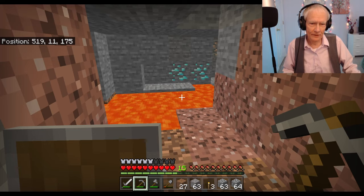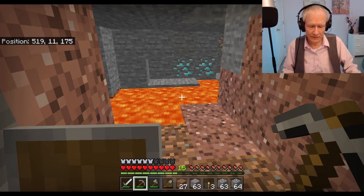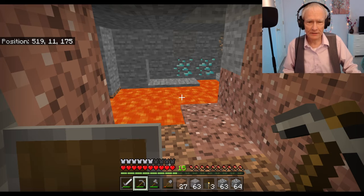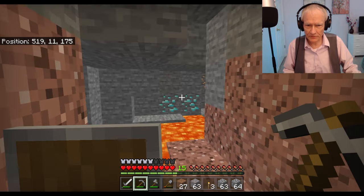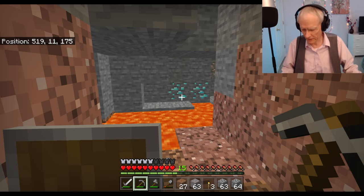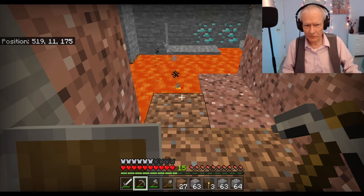I might be able to do something else here. I need some obsidian, and the way obsidian forms is when water touches the lava. So I can get my obsidian that way and also get these diamonds. But I must be very careful and figure out some way that I don't lose the diamonds — it's such a tricky place here.